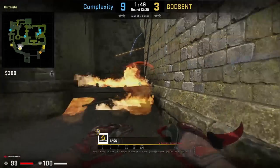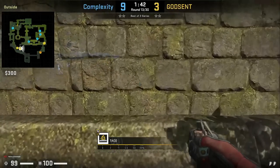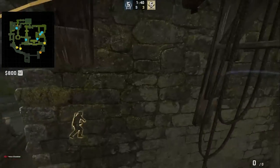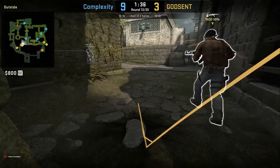Taco has a close T mid elbow flash to blind any CTs pushing up to clear elbow. Stand at this wall near the shadow and put your crosshair to the right of this line on the wood, then left-click throw. The flash blinds Fang who pushed up to try to clear mid, making him fall back.